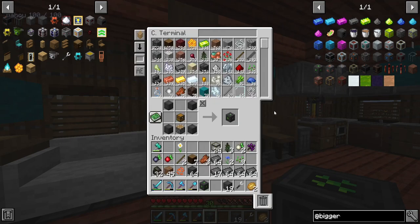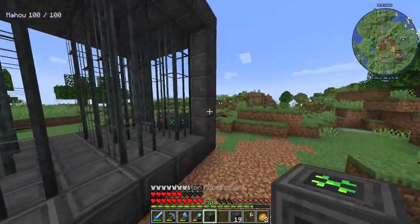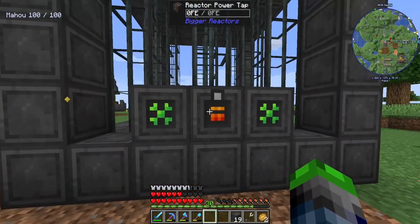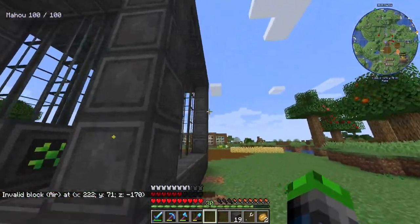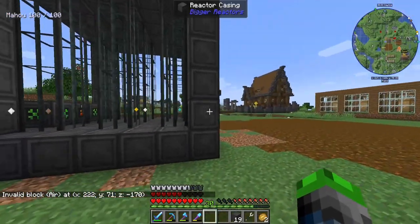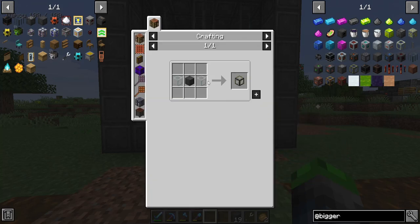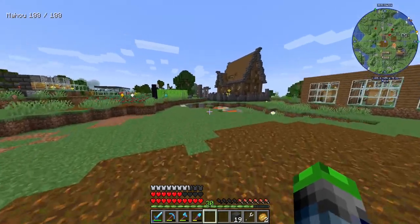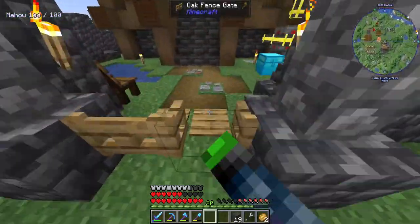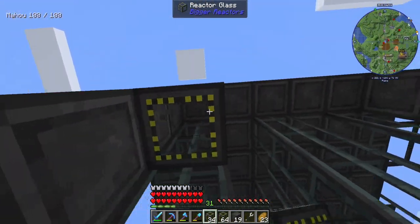The reactor glass — yeah, it's two to one. But we can go ahead and get some sand. With that second access port, we can place that in — input here, output here. It'll probably output the waste if it's similar to Big Reactors. We have one, two, three, four, five — so five by five, that's 25 sides, so we need 100 glass panels. But since it's two to one, we actually need 200 reactor glass. So I've got to go take a visit to the desert. Okay, now we have the proper amount of glass.